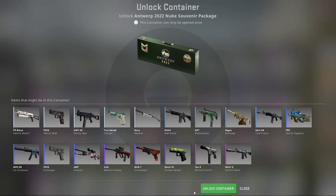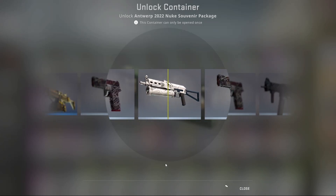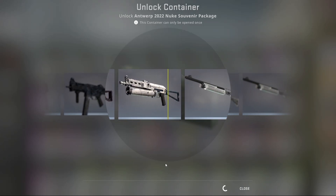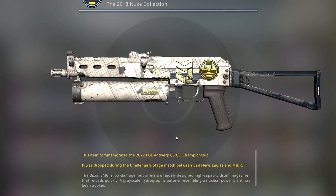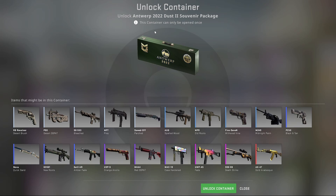Back to the video — with no more delay, the first package I'm going to be unboxing is the Nuke package. Let's hope I get something good — three, two, one, here we go. And we get nothing. First package we get a Facility Sketch in field-tested.